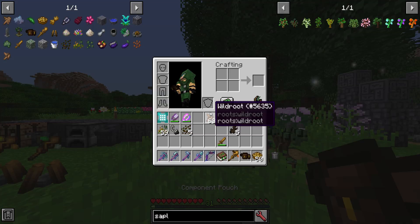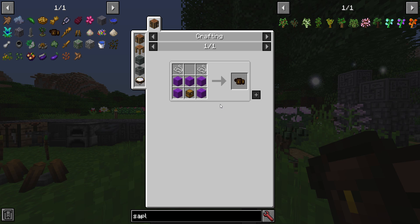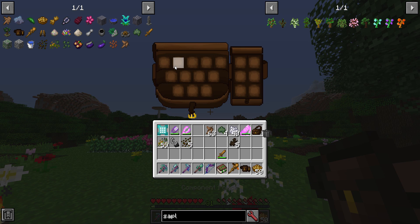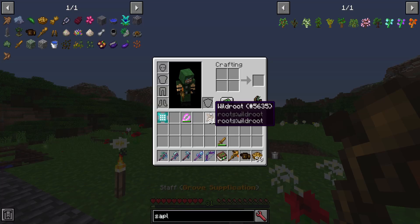You're going to want to make a component pouch, which you might even want to make earlier in the mod. It's basically a backpack that also has an ingredients area for your spell-casting components. It is made with a chest, some wool, and some string. You open it up and there are areas to store general items, plus an ingredient slot for casting spells. Put your wild root and terra moss in there, and you can cast directly from them, which is pretty cool.